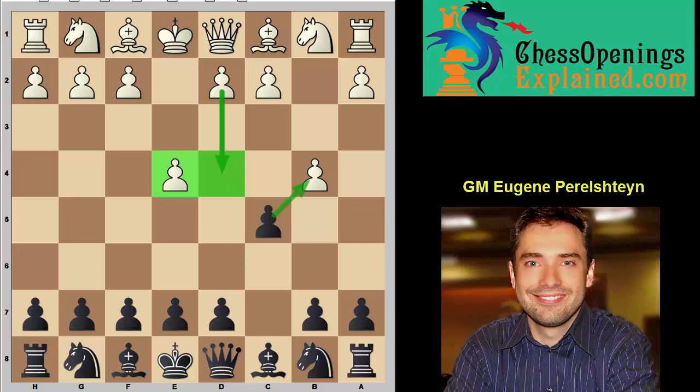So how do we punish the gambit? We accept it — c takes b4 is the way to do it. Here white has two main alternatives: immediately take over the center with d4, which is the main line, or white has also tried to offer another pawn. This move a3 is a sacrifice. So here let's not get greedy — let's not grab the pawn on a3. This is a very good time to strike in the center. Once you took the b4 pawn, you're really not afraid of anything, and it's important to strike in the center with d5.